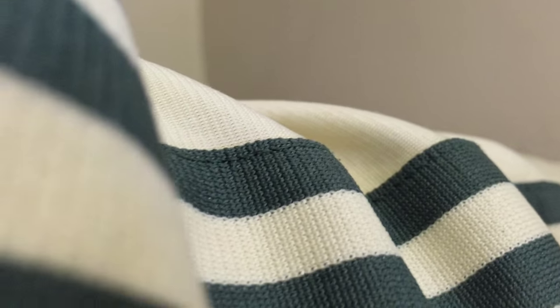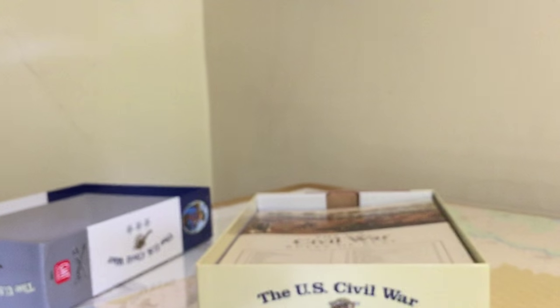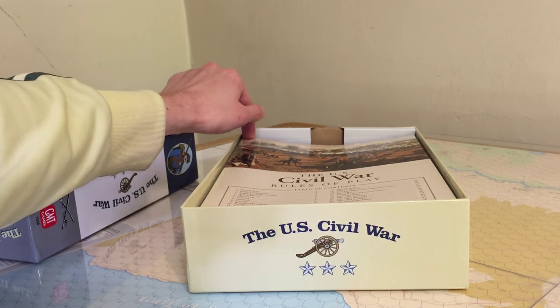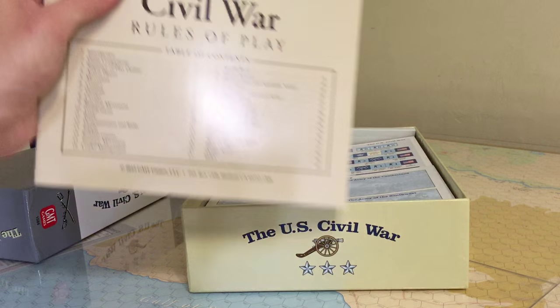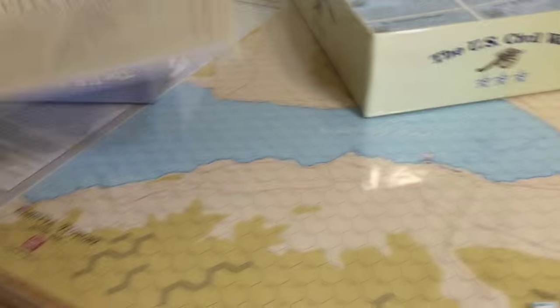Oh, it's nice and tightly packed in there. It's the big thick box style, so that's nice. Let's see what we got here. Oh, it's totally out of focus — there we go. Wow, this is very nice. That looks really nice, glossy, really kind of impressive. I know a lot of people do not like gloss rulebooks because you can't write in them as easily. To each their own — it's nice and full color. It looks sweet. It's pretty, pretty nice.